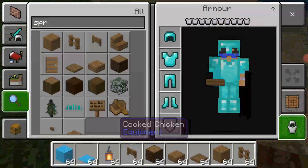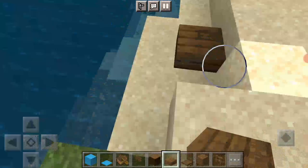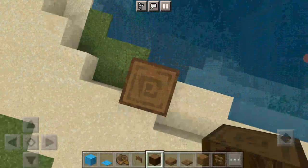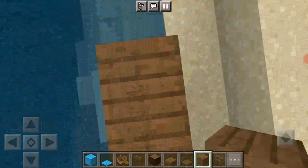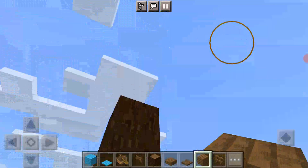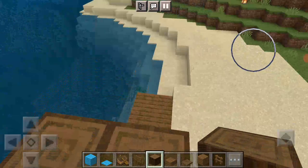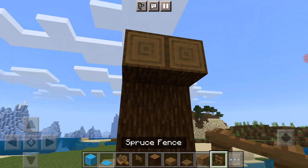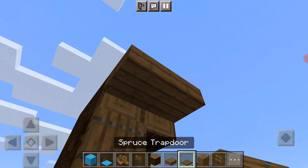I forgot spruce boats too. So what I'm gonna build now - I'm just gonna build like a dock. Let's start off by building the dock. I haven't really designed this, I just thought of building one. So yeah, this is gonna be one, two, three, four - four blocks high like so.